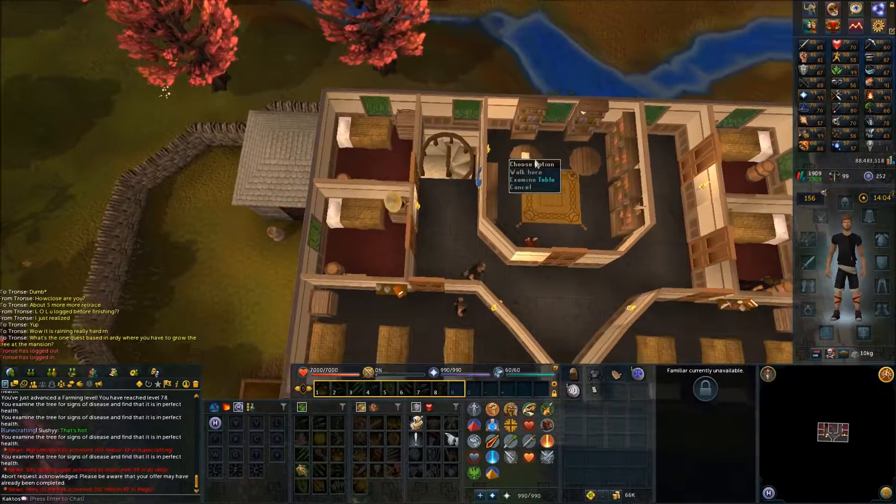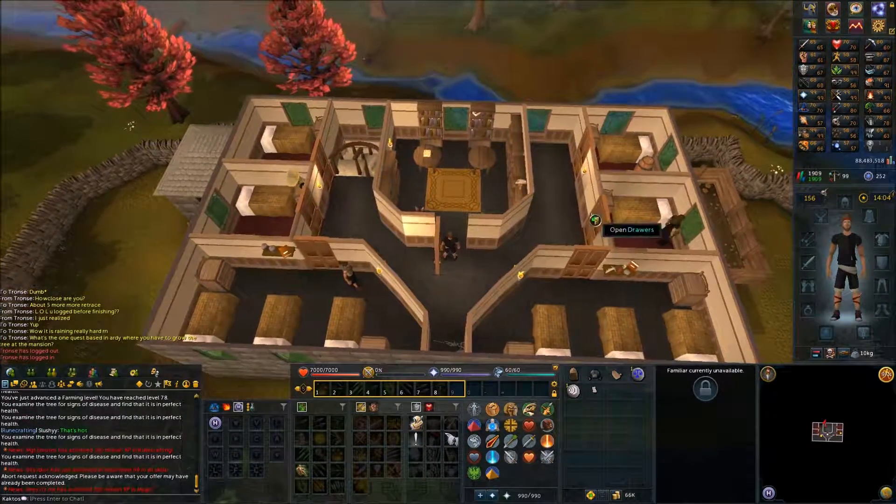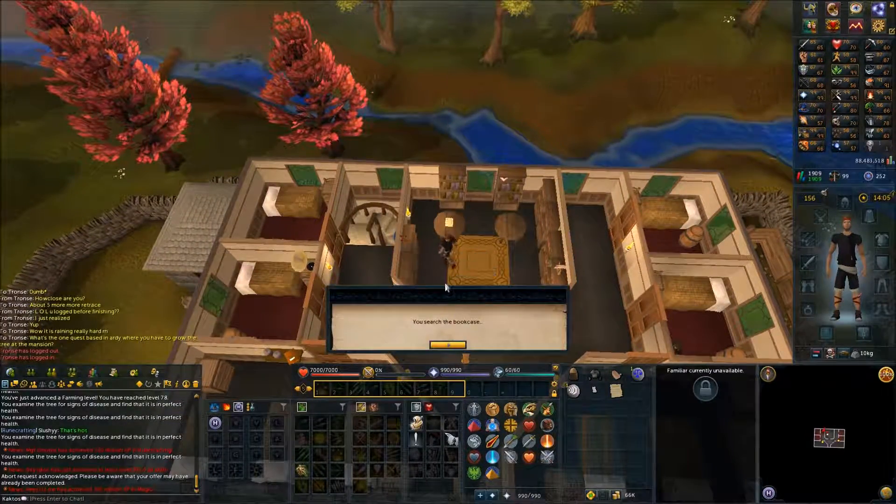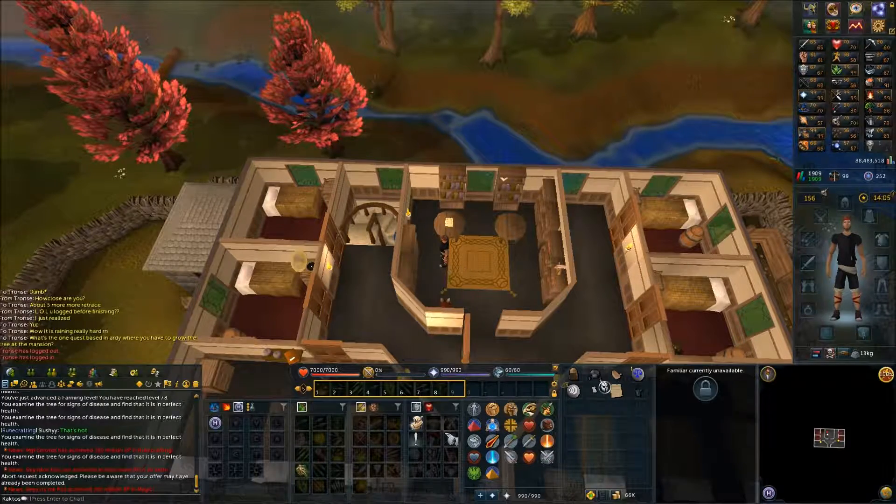Go into the middle room and take the address form. Read it, then search the bookcase to get a black helm. Head back downstairs.